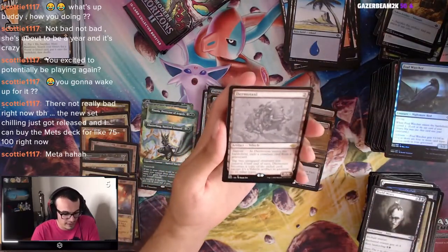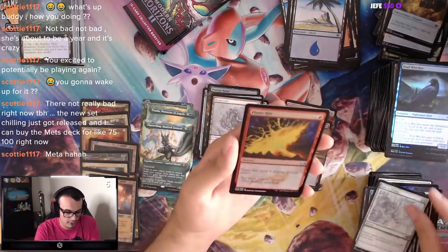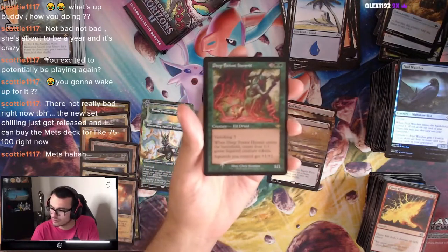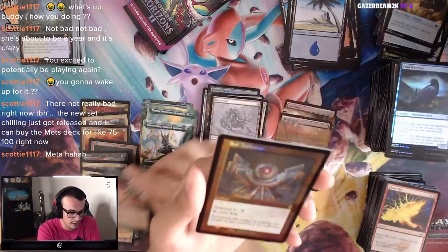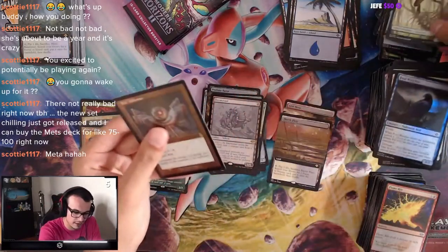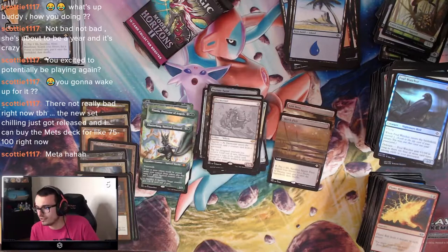We got Dermotaxi. Mystic Redaction, Late to Dinner, Flame Rift. Deep Forest Hermit — speaking of more Squirrels, we got the guy that makes a lot of Squirrels. Drainage Hermit's still better but you catch my drift. And we got an Old Border Soul Talisman — the fixed Soul Ring. Nice. I wonder if people would put this in their EDH decks because now we have Sol Ring — but are you going to put this one in too? You can have two Sol Rings in the deck.